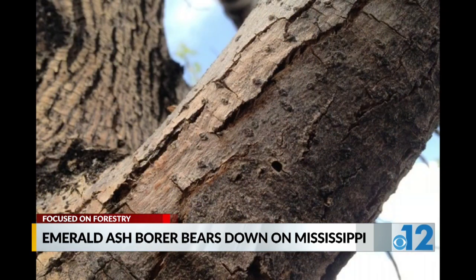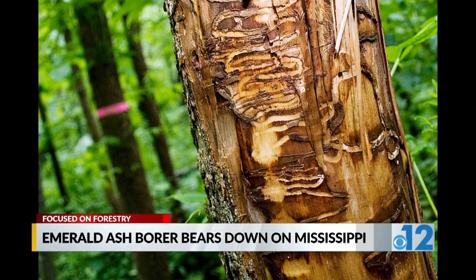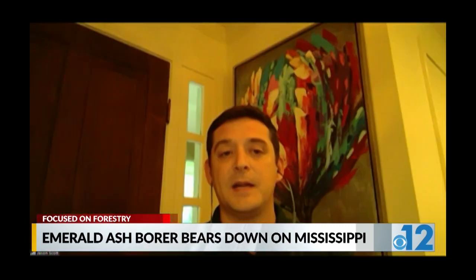What happens is the female will bore into the ash tree and lay her eggs. Once the eggs hatch, the larva will start eating the bark and the inner tissue of the tree, and that's what actually causes the tree mortality. What people will see is D-shaped holes where adult bugs bore into the tree — they will have a very distinct D-shaped hole when they come out. The biggest sign is that the tree canopy will start to die from the top third first, and then that will lead into the rest of the tree following suit, and eventually the tree will die.